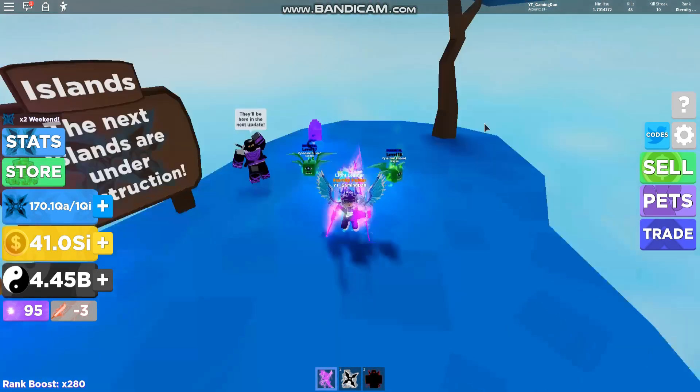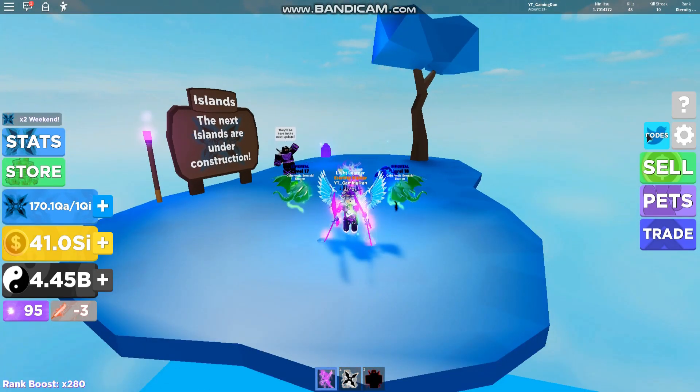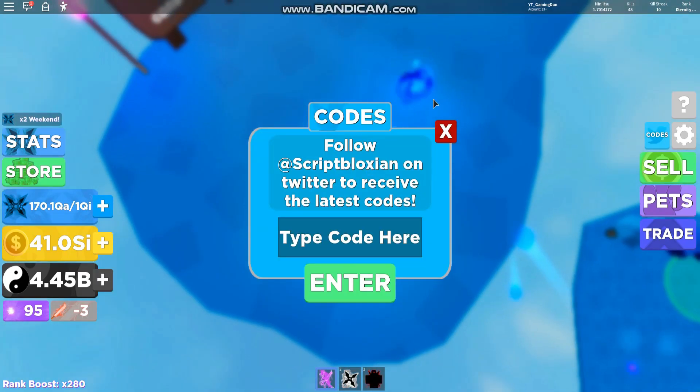But yeah guys, let's just get on to some codes. So if you don't know how to claim codes, what you guys need to do is click on the codes icon, and then the code menu comes up.